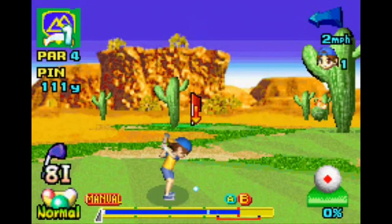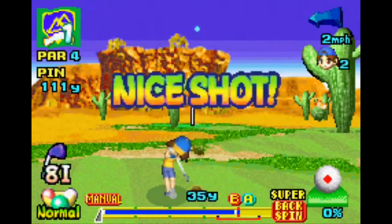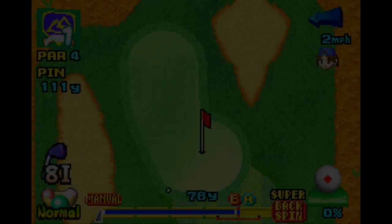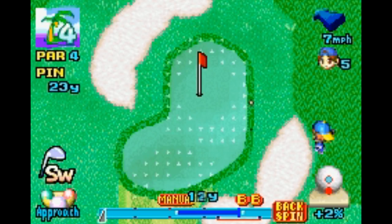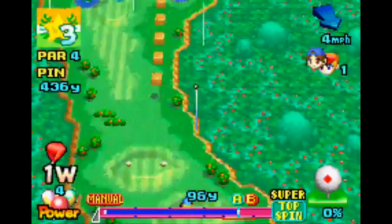The golf physics here are consistent, reliable, and predictable. You can plan your shot and execute it accordingly, whether it's a pitching wedge from 70 yards, a bunker shot buried in a greenside sand trap, or a 250-yard drive with topspin.